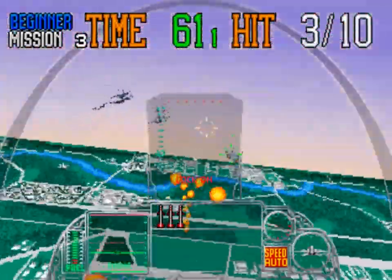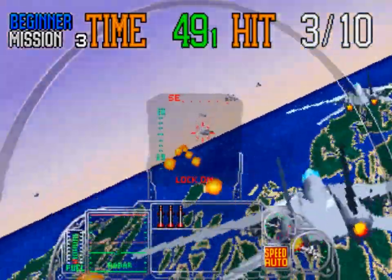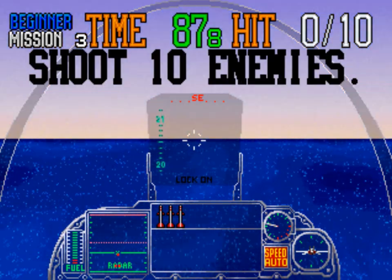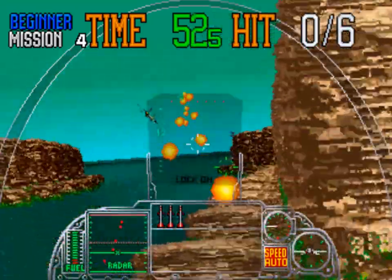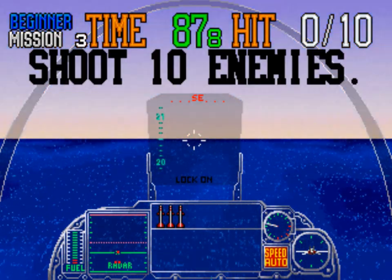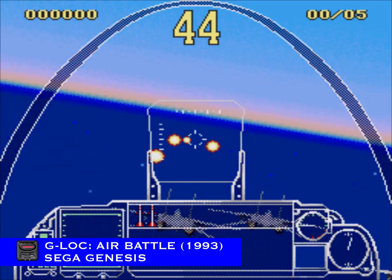Also developed by Sega AM2 with development also led by Yu Suzuki. The major difference in G-Lock is the game is from a cockpit perspective instead of the third person view cemented with Afterburner. Also another major difference is it's more like Hang-On or OutRun, in that you have checkpoints that have to be met to refill your time meter. For instance the first wave you have 8 enemies to shoot down with 70 seconds to do it. The quicker you do it you get a time bonus, that carries over and compounds, and when you run out of time it's game over. This was given multiple home conversions and ports, featured here as a Sega Genesis port handled by Probe Software.